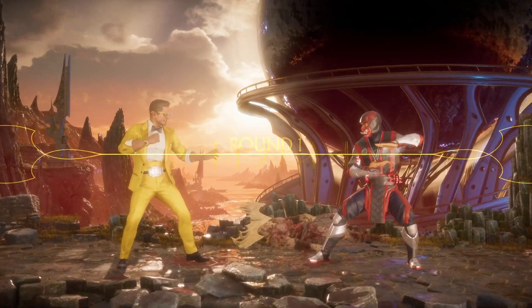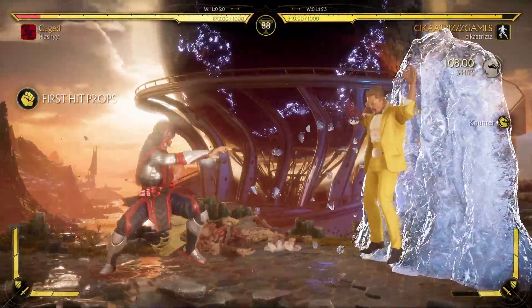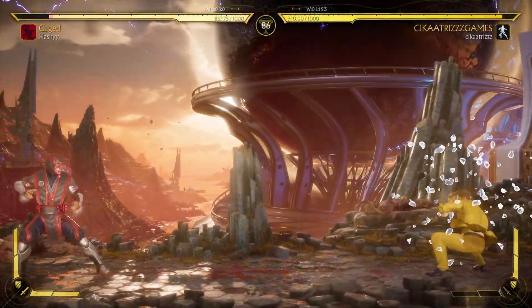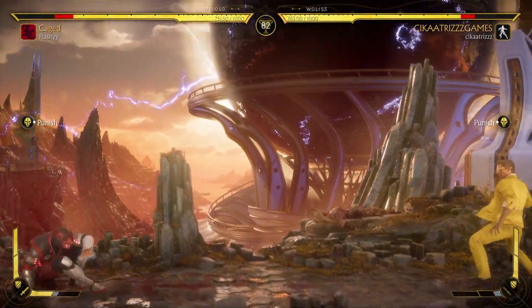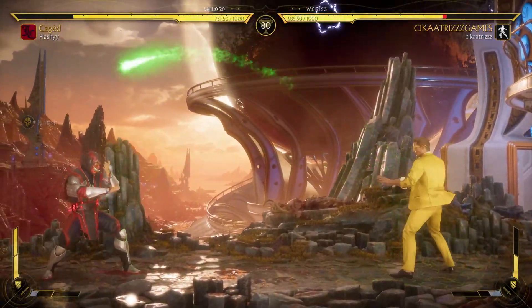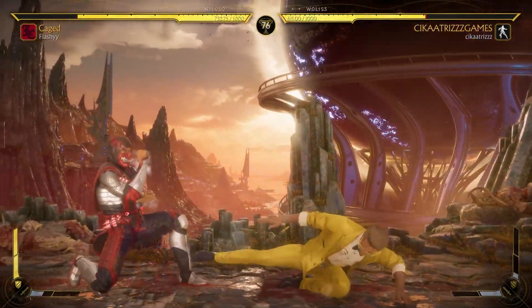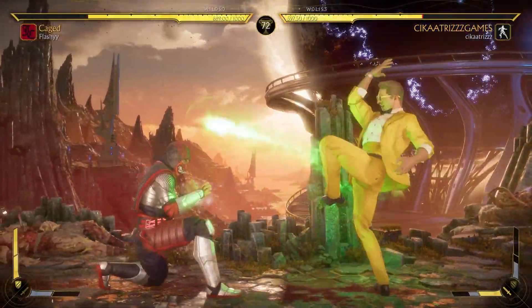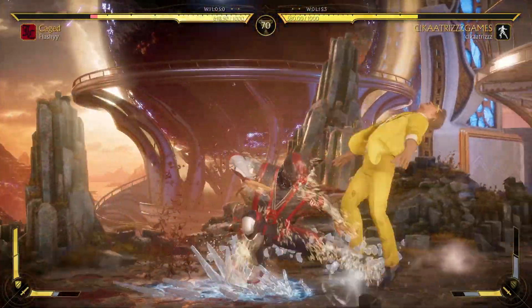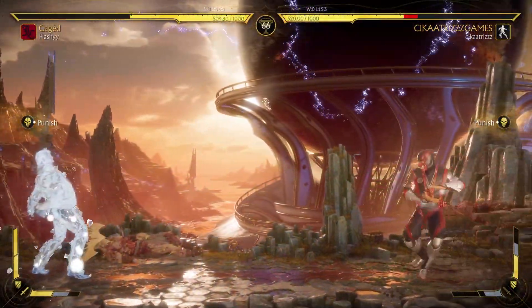Let's see what we can do here in the Sub-Zero matchup. So far so good — wait, what? He went under my forward three. Okay, all right. We can definitely take those trades, and also when he tries to go for the axe, that's impressive. Looking for a slide — there we go. No punish though, that's unfortunate.